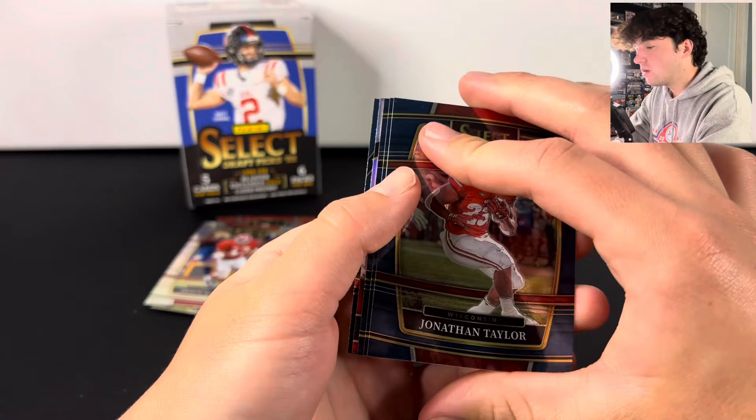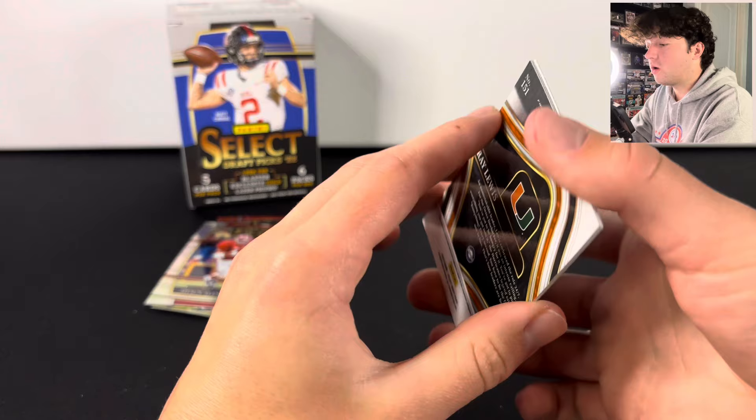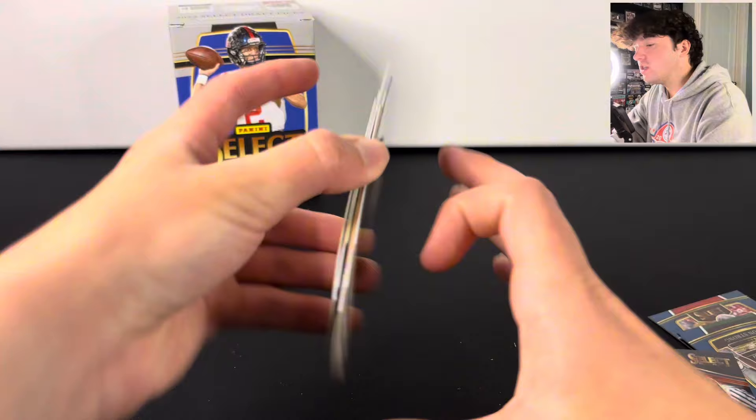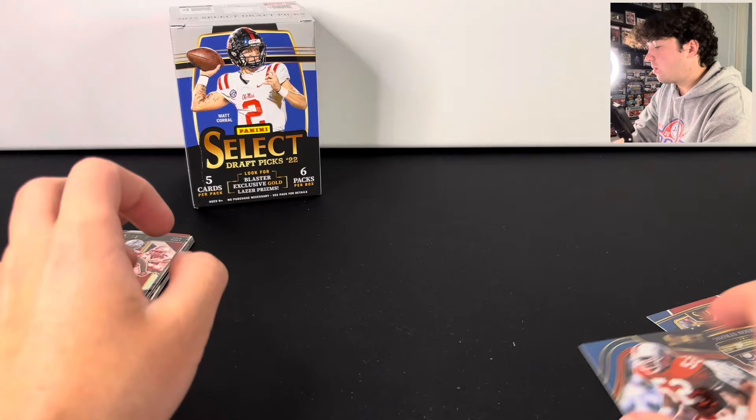Looks like another silver — yeah, we got a silver. We got Jerry Rice, there's Carson Strong for the Buckeyes. We got Chris Olave on the silver, which also has J.K. Dobbins and Nick Bosa on it — that's a pretty cool looking card. And Ray Lewis. So there is the one-star blaster box. Nothing super crazy; I'd say the Olave is probably one of the better cards that we pulled.